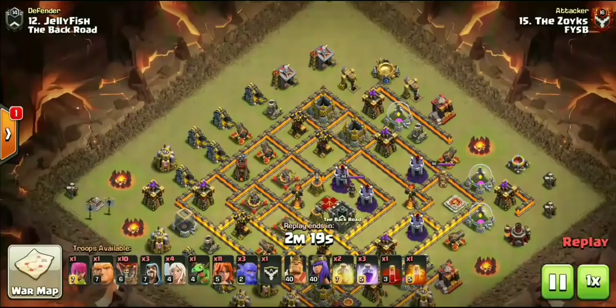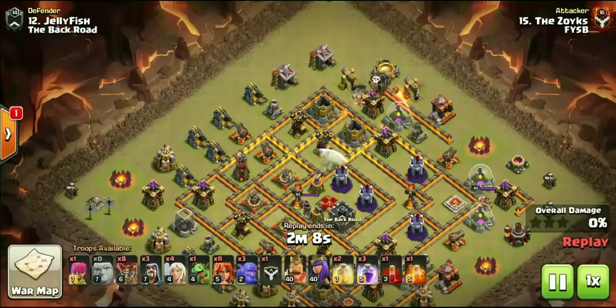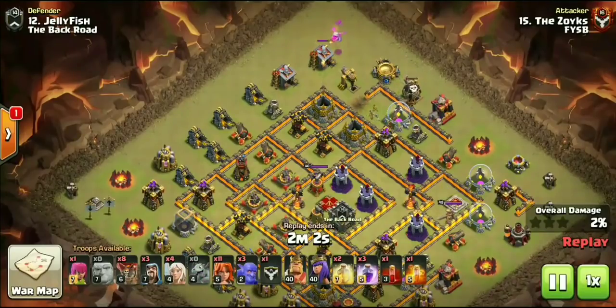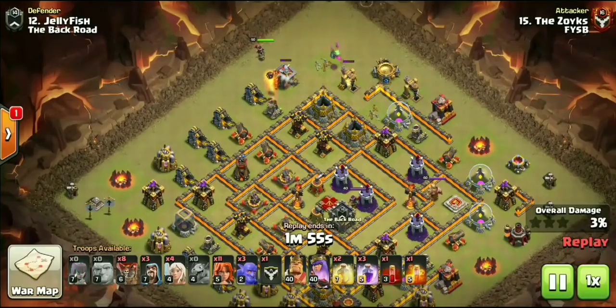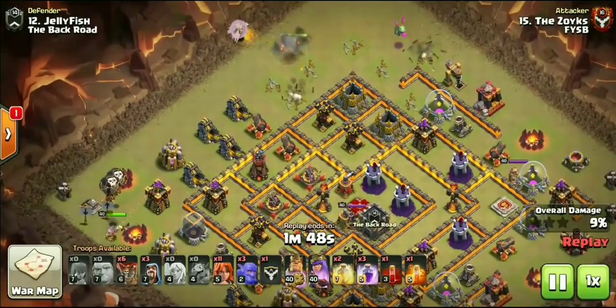This attack right here is something in itself - almost kind of like a half Falcon. He's got 10 Balloons he's going to be bringing to this attack, and a Skeleton spell. The spell composition is very similar to what we see in the Falcon attack with 3 Rage and 1 Heal spell. He's bringing 11 Valkyries and also has 3 Bowlers of his own as well as Bowlers in the CC, plus a bunch of loons - a very, very cheap funnel.